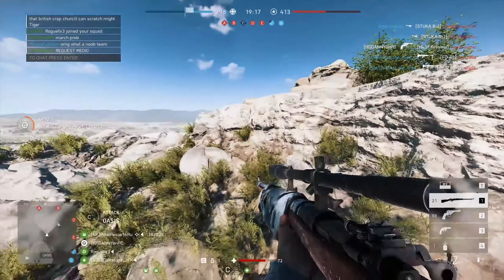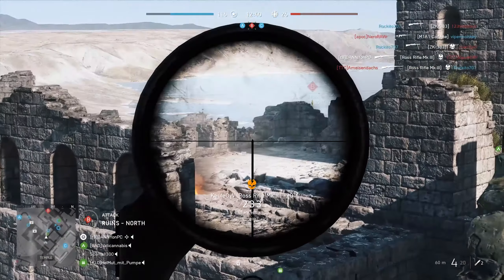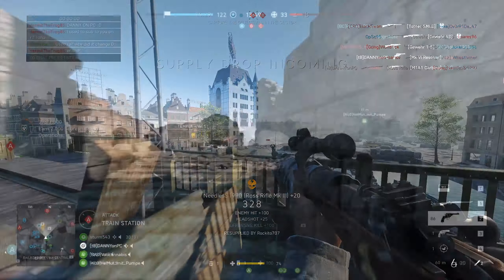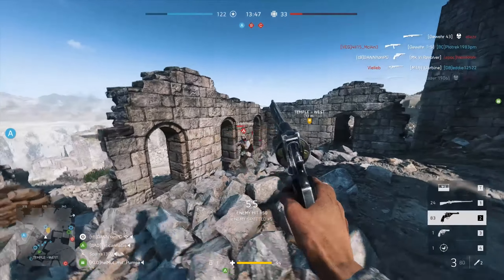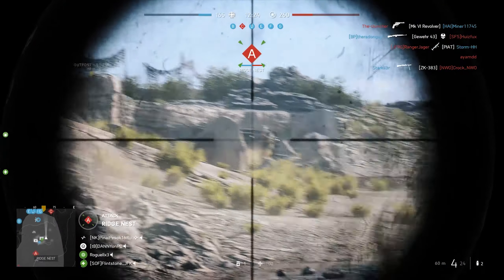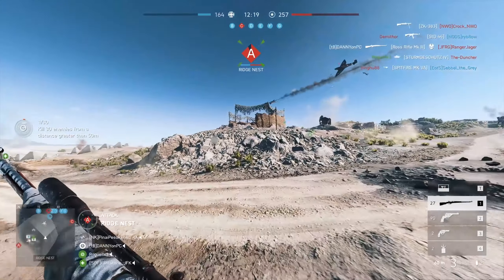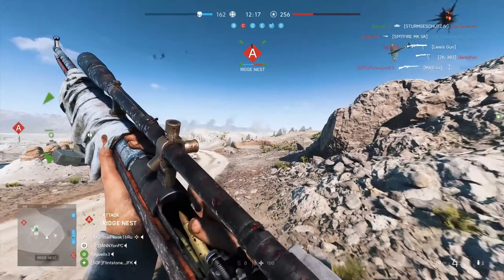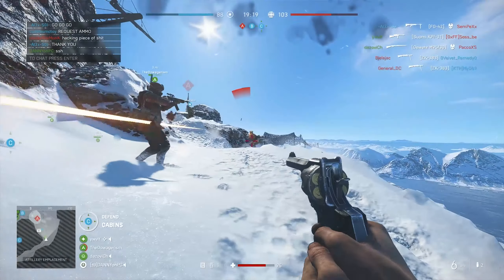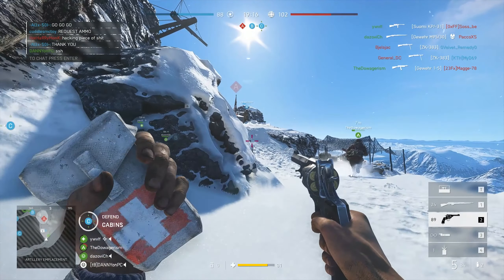For other notable maps: Rotterdam and Devastation ended up on 11 and 15, while Shotgun Fortress and Bolvorm Blitz ended up on 13 and 17 respectively. Hardline starts off quite low sadly, even though I think it had some amazing infantry maps — the best maps from that pool are Bank Job and Downtown on places 54 and 66. Zavod and Paracel Storm ended up on the 14th and 16th place on the list.